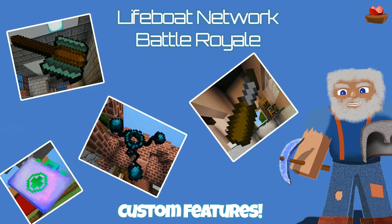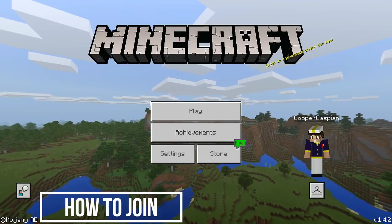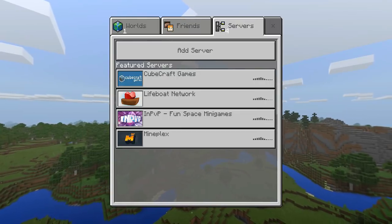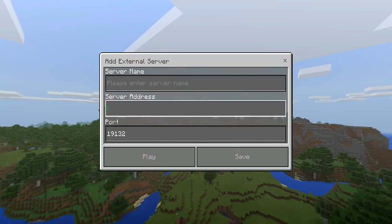Let's go ahead and get started by joining a Battle Royale server. First, launch Minecraft by clicking the play button on Windows 10, iOS, and Android. Once you have launched Minecraft, click play, then add server, then enter the IP. The IP is br1.lbsg.net.